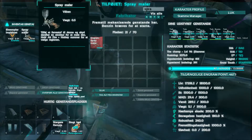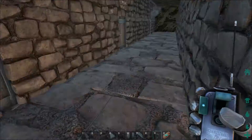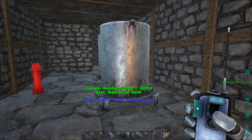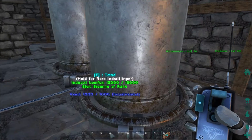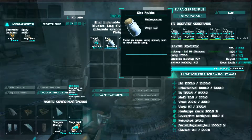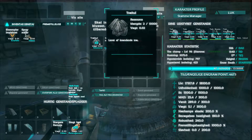Now we've got a spray painter. We need to make some dye for it. I like making my dye in a cooking pot - and the way we make dye is we need a glass full of water, it has to be full.